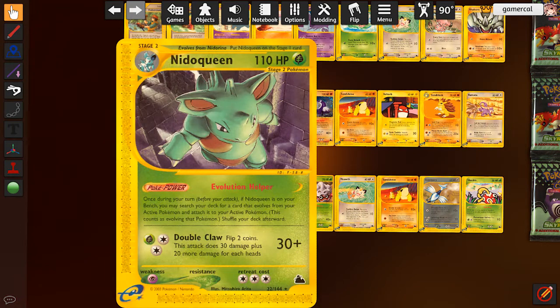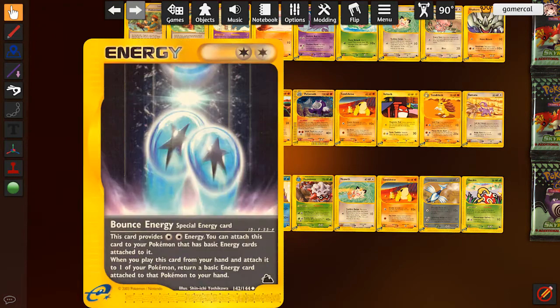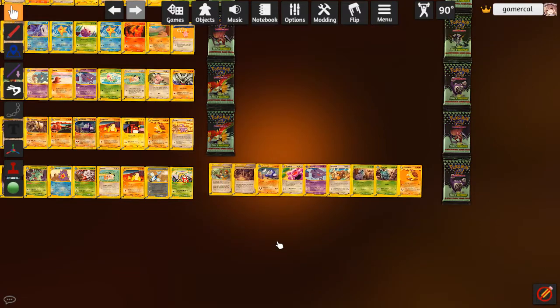Nidoqueen, if it's on the bench, lets you just straight up evolve your active Pokemon. The attack is bad but that ability is definitely worth looking into even if it is on the stage 2 - you can cheat that out. Bounce Energy is the double colorless for this format. The catch is you have to return a basic energy from the Pokemon you attach it to. It's not very good, but there are some situations where it might work - returning the energy to hand means you can discard it with Juggler, and it also lets you manipulate the energy card count on Alakazam.